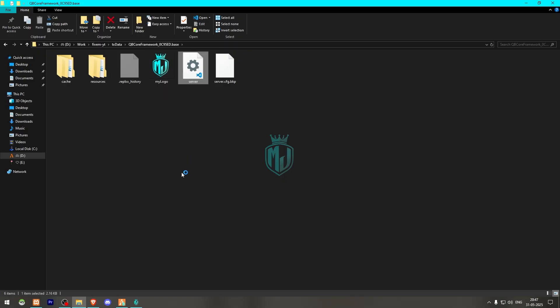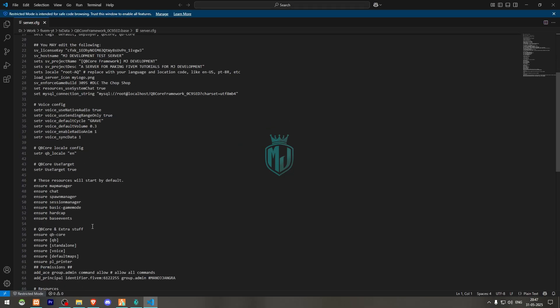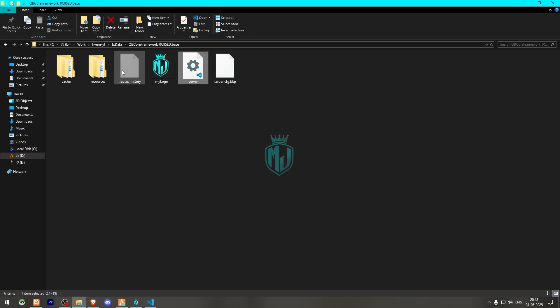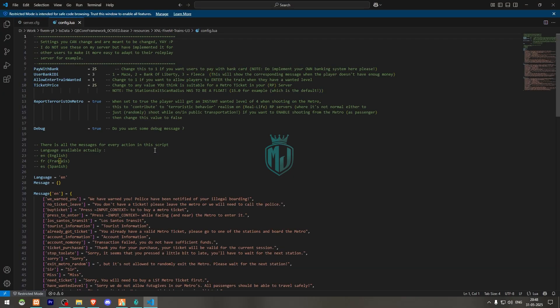Now we have to copy the script name and add it to our server.cfg file — and that's it for that step. Now we go back and open the script folder and go to its config.lua file. Here you will see options for money deduction and bank settings.